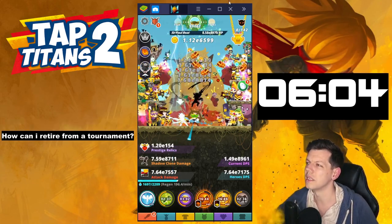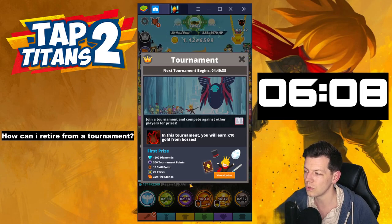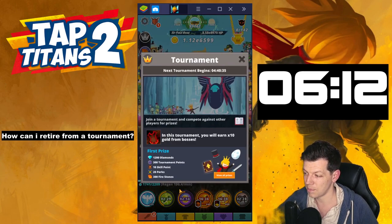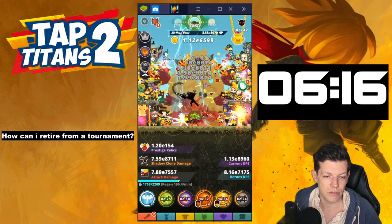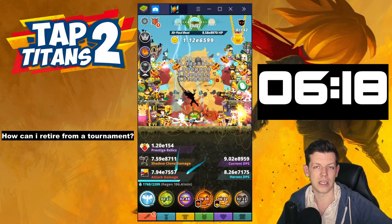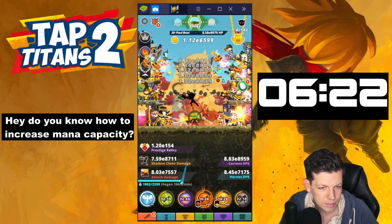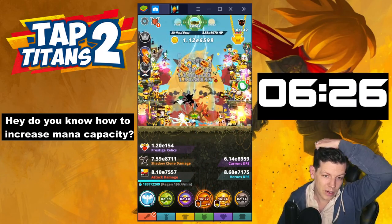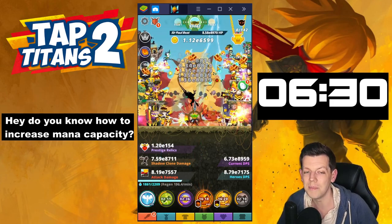How can you retire from a tournament? You should never retire from a tournament, but basically when you start a tournament and you're in it, when you click on the tournament icon at the bottom, there's a big red retire button — but you should never retire because you could potentially lose out on pushing and getting more rewards. How do you increase mana capacity? Watch my mana guide video — there are loads of ways to increase mana capacity. The quickest way would be limit break, which is a skill.